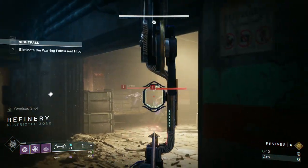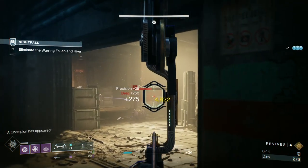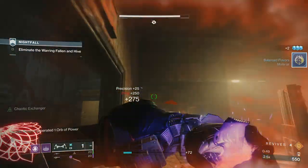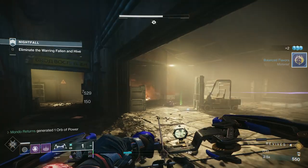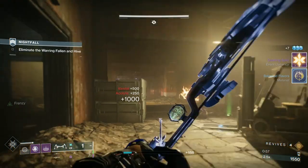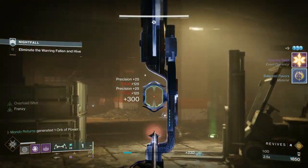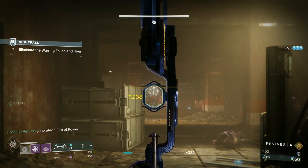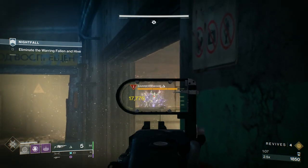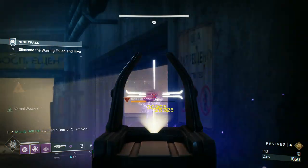When we come in, we're going to see that the Fallen and the Hive are attacking each other. There are four Fallen enemies here. I'm going to take them out with the bow, save my grenade and put it all the way down to try and take out some of the Hive enemies — some Acolytes and some Dreg. There's also a Barrier Champion. What I'm going to do is back up these stairs so I can see them over that box, which minimizes the damage he can do to me.